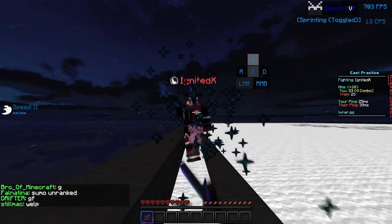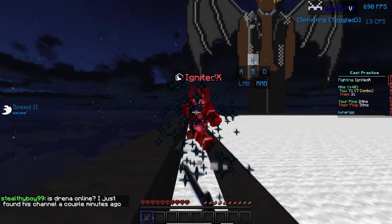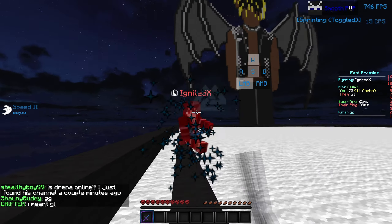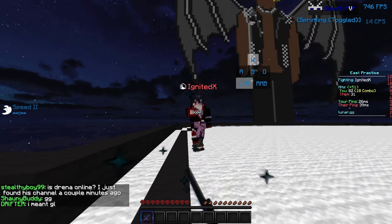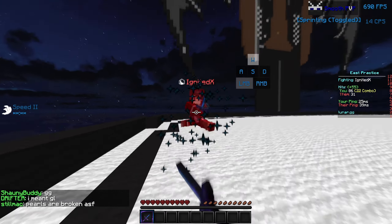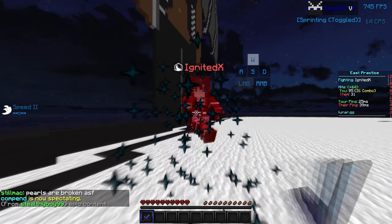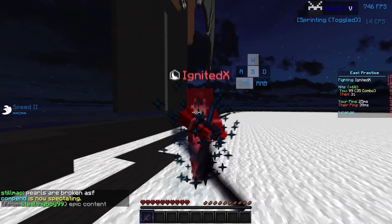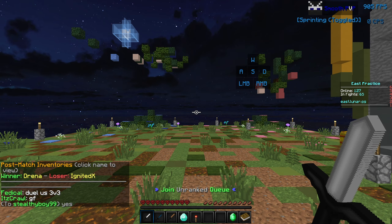Notice the positioning. Notice how he's straight in front of me — he's directly aligned with me. And I keep him that way the entire combo. Even when I turn, I stay so he's straight from me. I'm going to keep replaying this clip so you can look at what I mean, but you have to have him like this if you want to keep the combo.